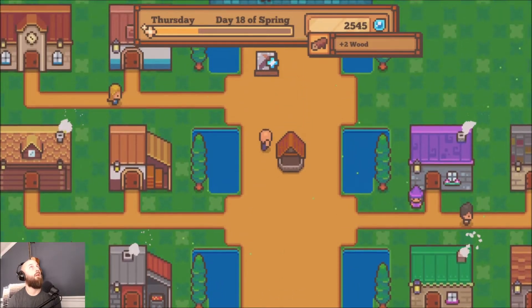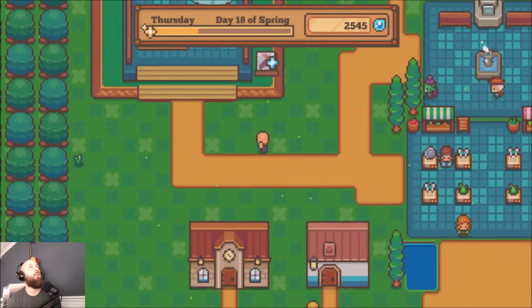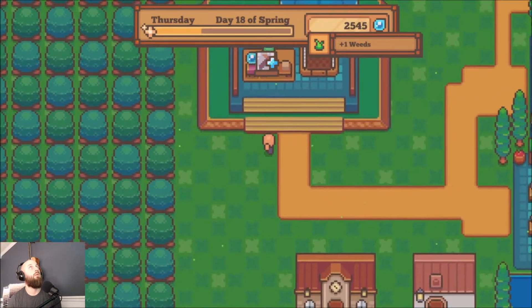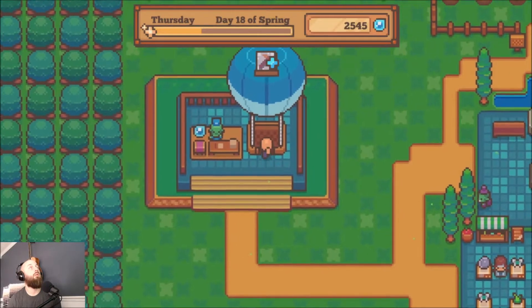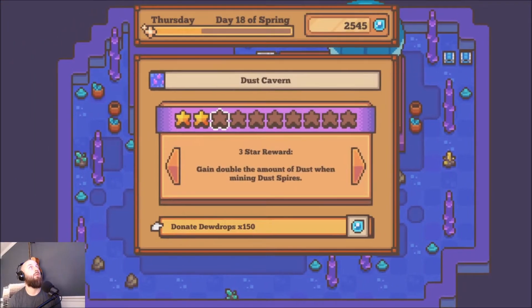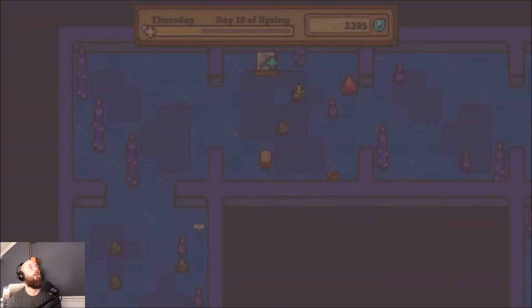Need to go ahead and chop that tree down. All right, I think we've talked with everybody. Let's go ahead and make our way to the cavern — we can secure us some goods.